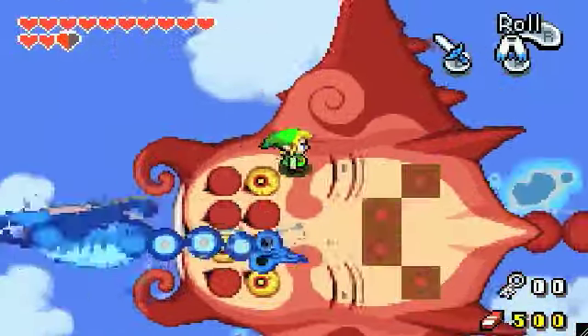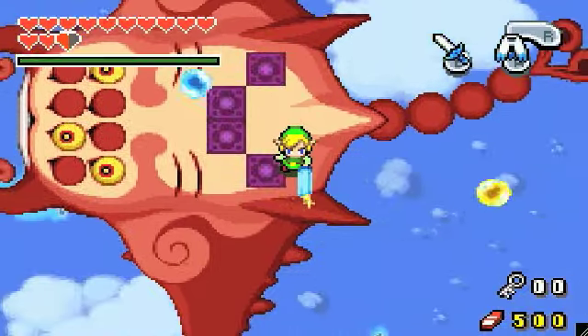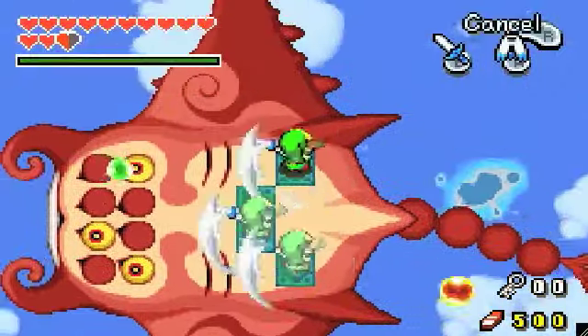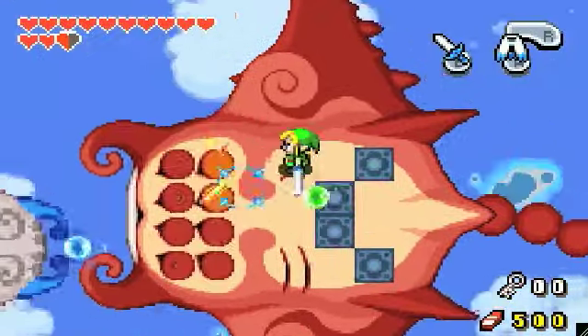He'll make a pass at you trying to knock you off. Now he starts shooting these bubbles and you want to not get hit by them — you or your clones — otherwise they'll disappear. So just hit on him repeatedly.